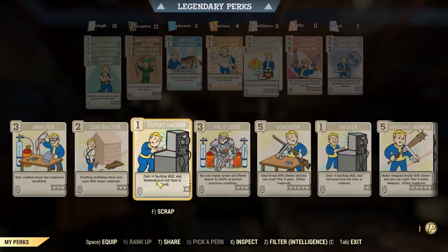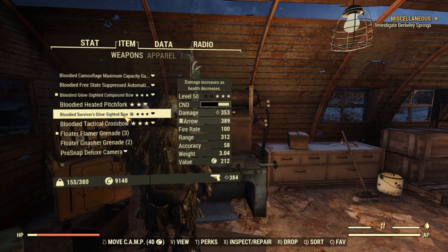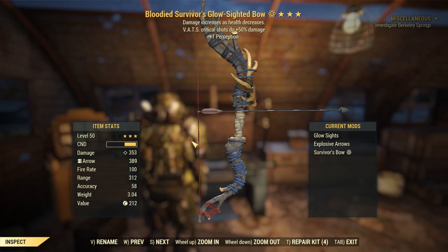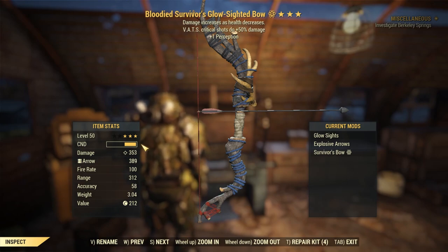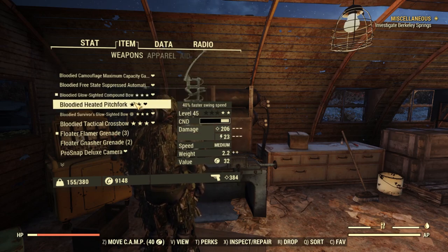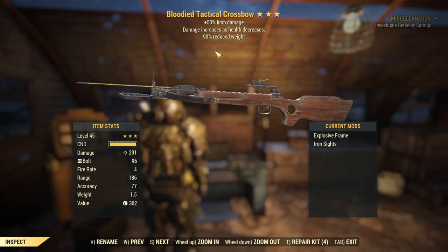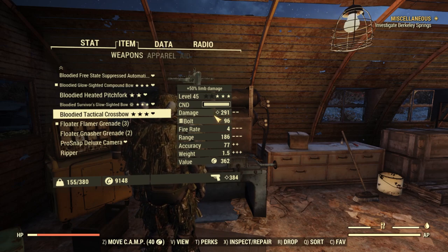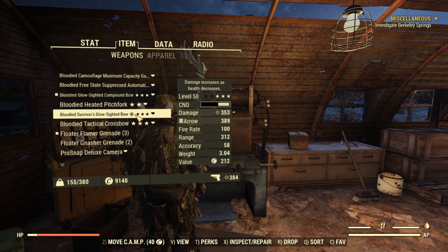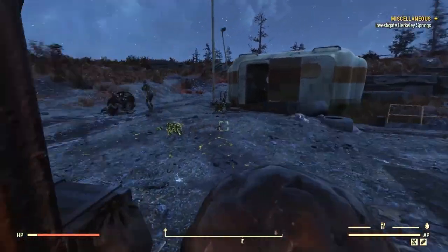Let's compare the damages between them with demolition expert back on. The bow is at 353 — each weapon is bloodied and no other perks increase damage, and there's no explosive legendary effect so you can't double-stack explosive. The compound bow is at 384, which is a noticeable difference. The bloodied tactical crossbow with explosive frame rocks at only 291. So based on raw damage: the crossbow is lowest, the bow is second, and the compound bow is best.